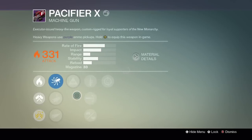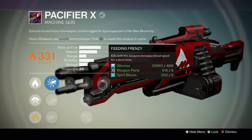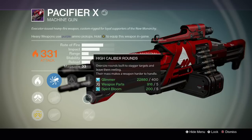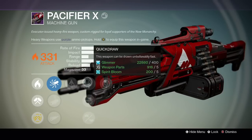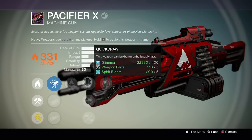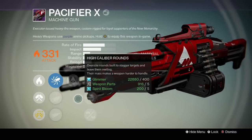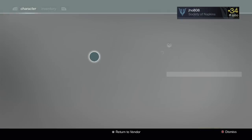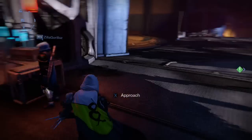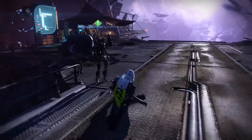So we got the Pacifier X — or however you want to call it. It has Hidden Hand and Feeding Frenzy; that's not bad actually. There's no Field Scout for any machine guns anymore so I can't get that as a possible perk, but this one looks pretty decent. It has pretty good impact as well.